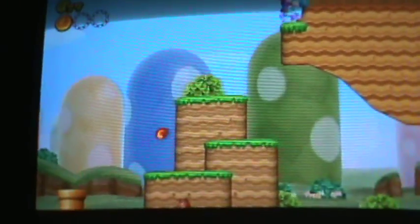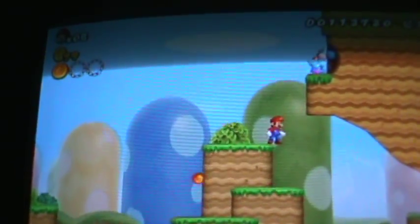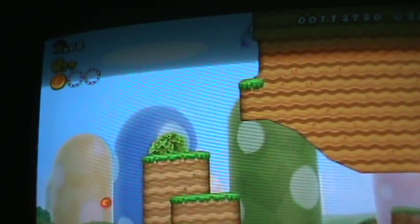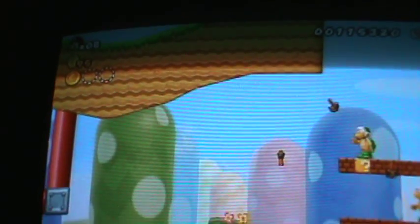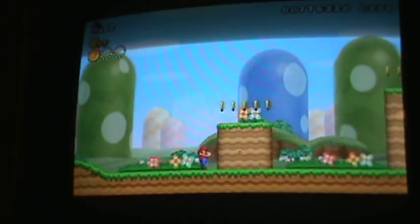Now here's the cheat to get to the World 5 camp. You have to have a Yoshi, and then you're going to jump by pushing up on your screen. You will hear coins, but you won't see yourself. If you keep going, you'll see your feet, and you'll enter a tunnel. That tunnel will now take you to a secret way to ending Level 3.